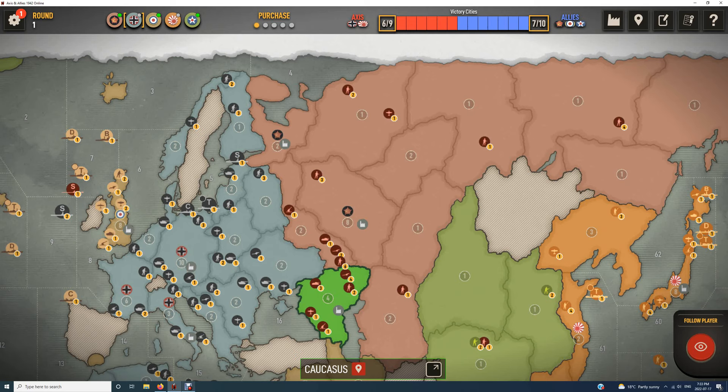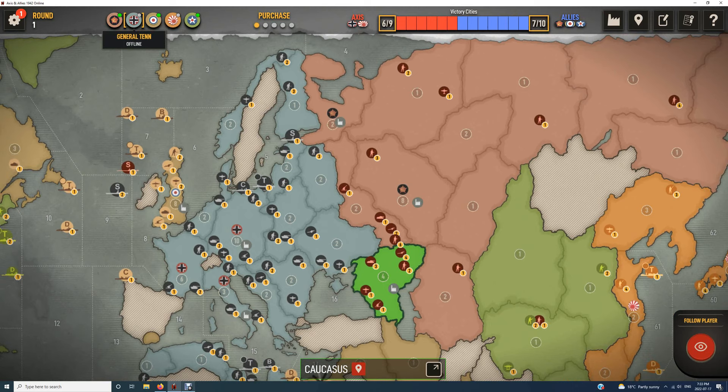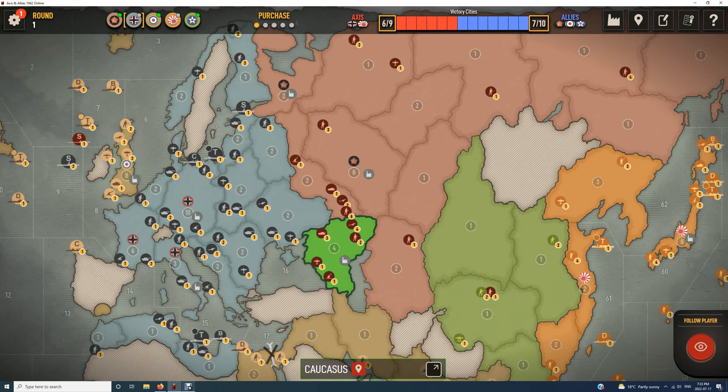Defenders always have the advantage in Axis and Allies because infantry units defend at two but only attack at one. You often find a large stack in West Russia and a large stack in Moscow. Even if the Moscow stack is larger than the German stack in West Russia, the German stack may still be very safe because Russian attackers are only attacking at one. Japan can move fighter planes into the Caucasus or West Russia, and since the order of play is Germany, Russia, Japan, Germany can capture territory and Japan can reinforce it with aircraft before Russia gets to play again.